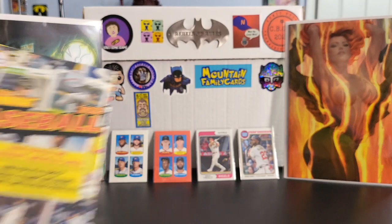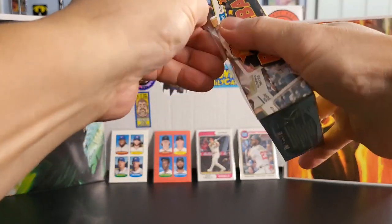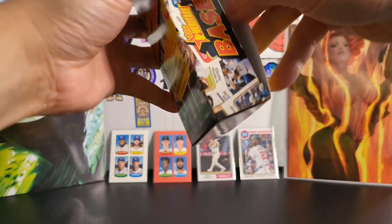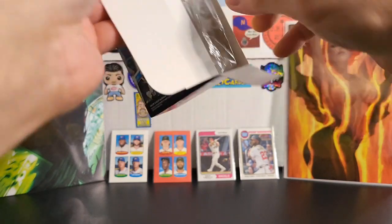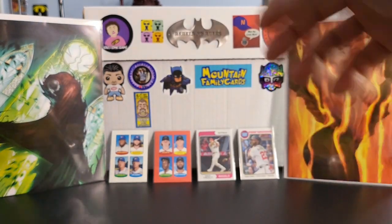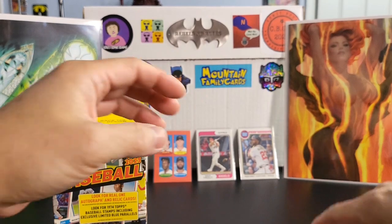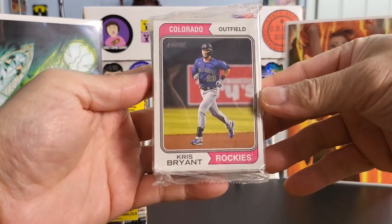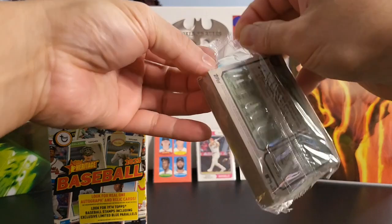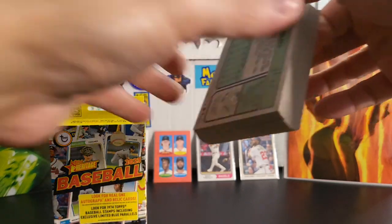Let's get opening and see what we can pull from this hanger box. Hope everybody's having a good day so far. Let's see what we got here. We got Chris Bryant on the first one. These are nice designs — 1974, old school designs. Nice cardstock on these baseball cards.